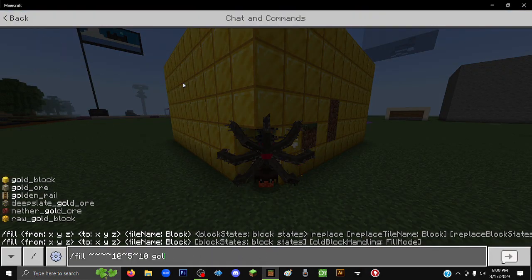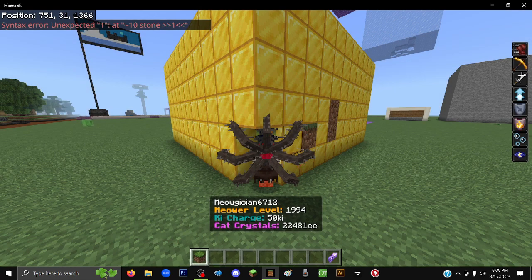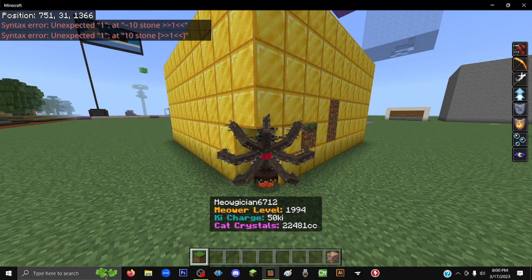Something more complicated: there are multiple types of stone. Say I wanted to fill this area with stone one — well, that doesn't work anymore. You'd kind of think I would just do it a certain way, but that doesn't work anymore either.